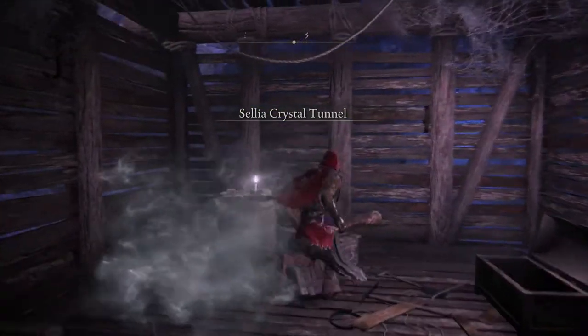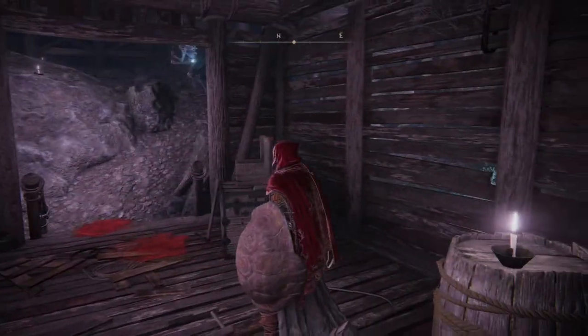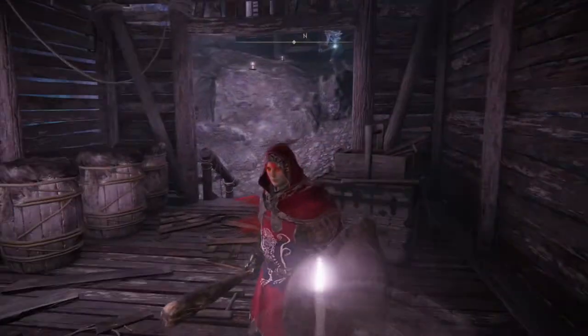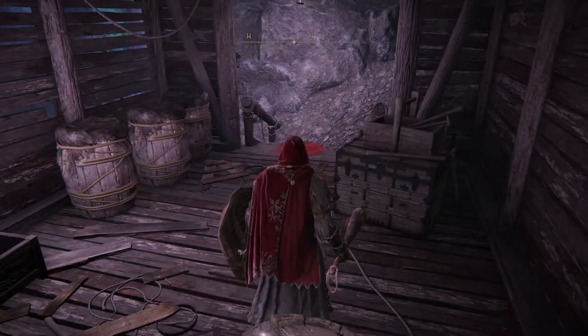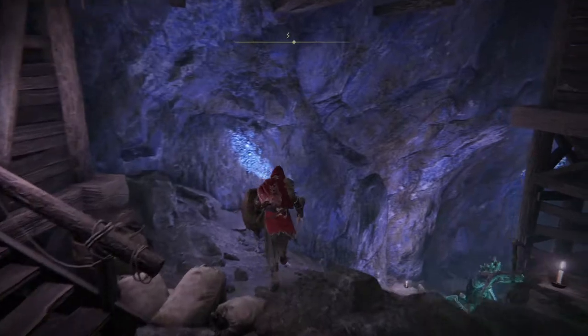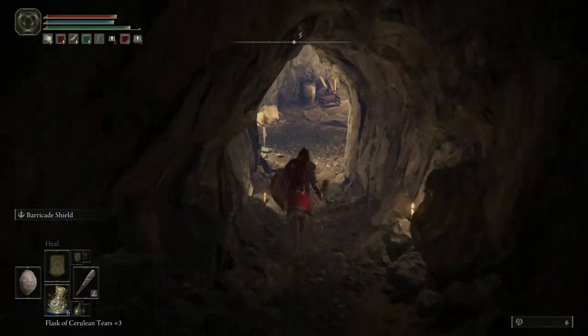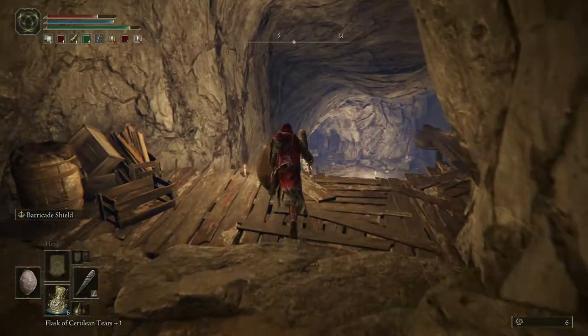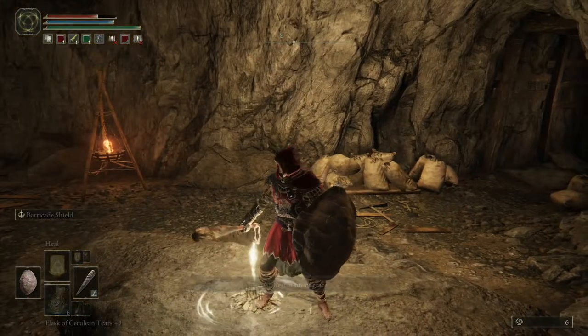The chest will teleport you to Sellia Crystal Tunnels. If you weren't prepared for it, it might scare the living bejesus out of you. You can grab all the items in this little area. This farming spot was found by Shul and Thaden on accident — it's pretty sweet because the enemies don't really aggro on you, except for the giant cockroaches. Hug right, go down down down, hug this wall, come left. Touch the site of grace here and rest at it to reset all enemies in the area.